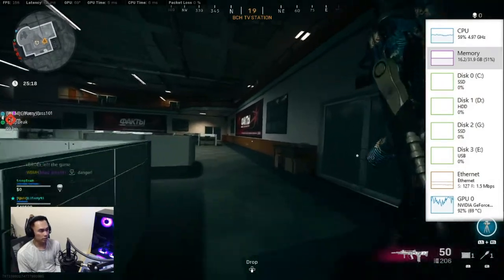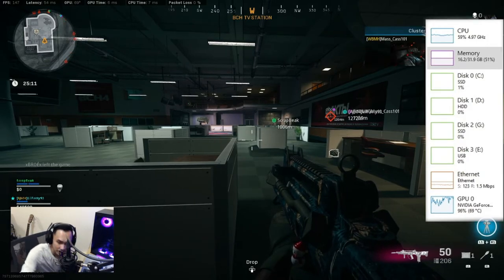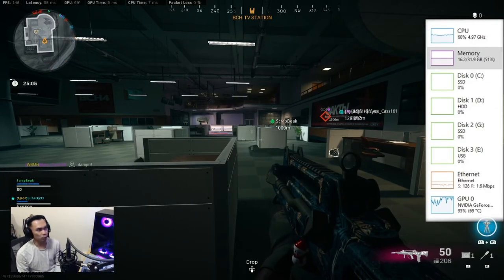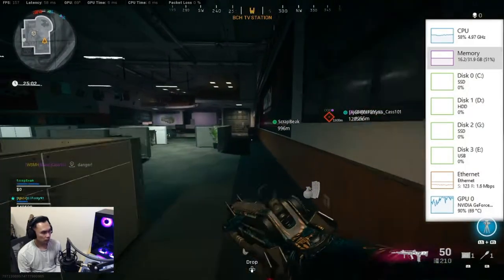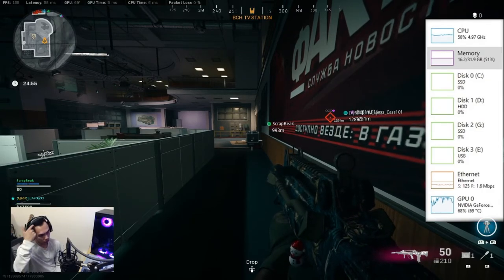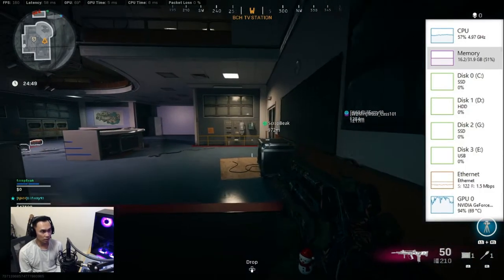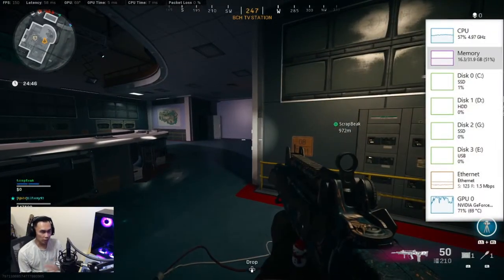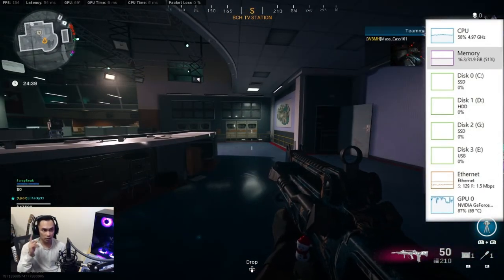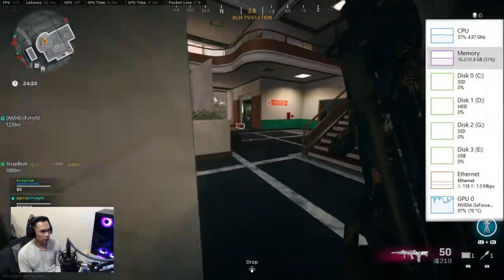I did have to upgrade my RAM. I bought another stick — I can't show the other side because I have personal information on it — but I had to add another 16 gigabytes to my gaming PC because this game was using 100 percent of my RAM, making everything else cause stuttering. As you can see, my frame rates in the top left are around 160 to 157, but that's reasonable because I'm recording at the same time.